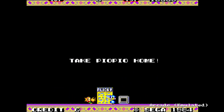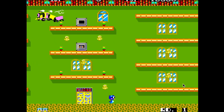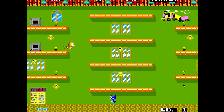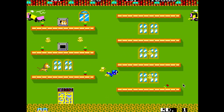The game is Flicky. It dates from 1984, it's by Sega, although distributed by Namco in the USA and probably the rest of the West as well. It's what I'd call a save-em-up. You have to rescue the chicks from around the level, keep them away from the enemies, and take them to the exit.